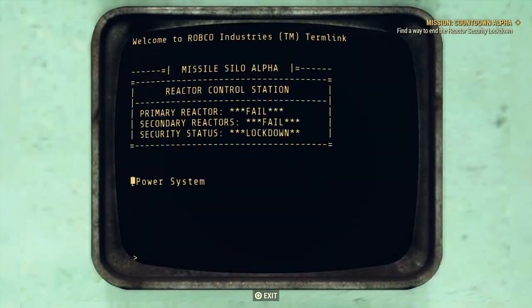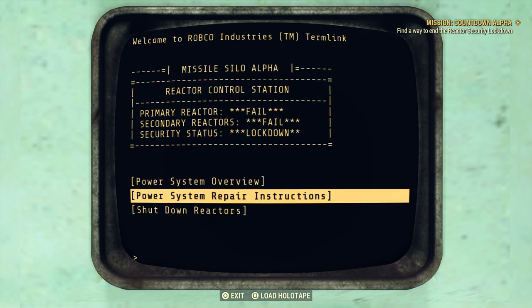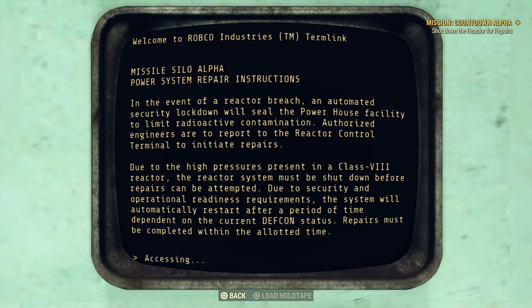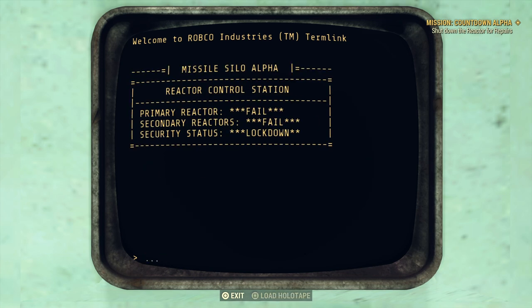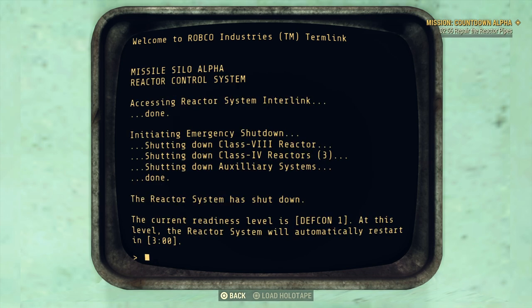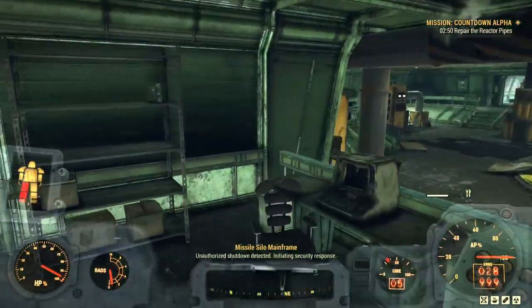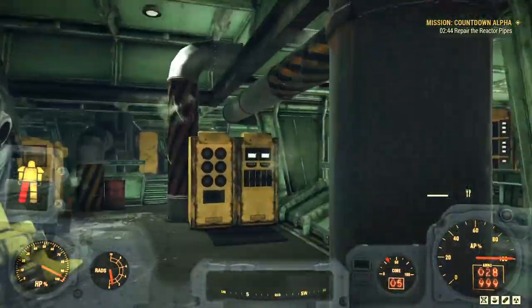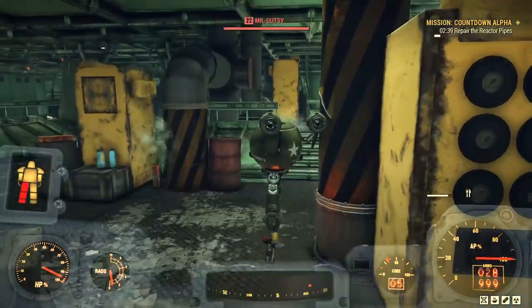We need to find a way to end the reactor security shutdown. We click through these documents and the mission updates to say 'shut down for repairs.' Select shut down reactor — takes a second on a laggy server. The reactor will automatically restart in three minutes, so we have three minutes to affect repairs. By repairs I mean these pipes with steam coming out of them. If you listen you can hear them; if you don't hear any, there are none in your area. Enemies will also spawn — quite a lot if you're on a team of four.